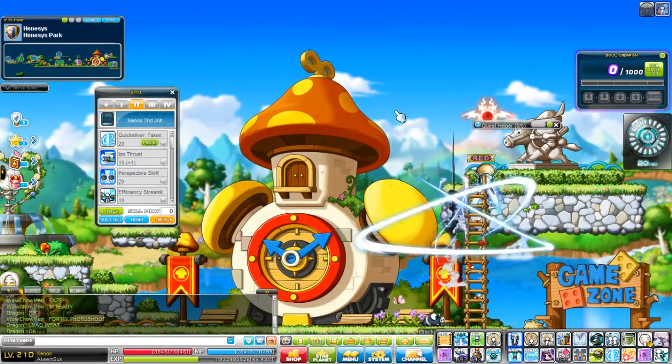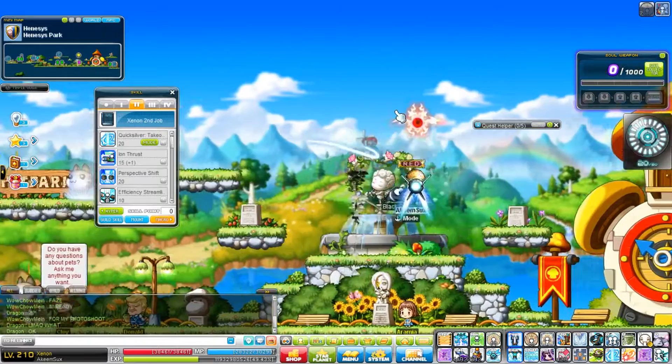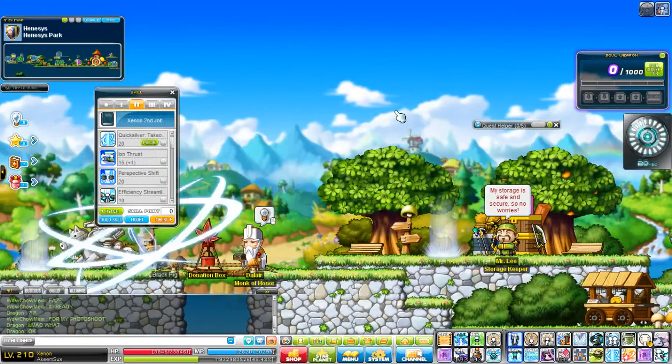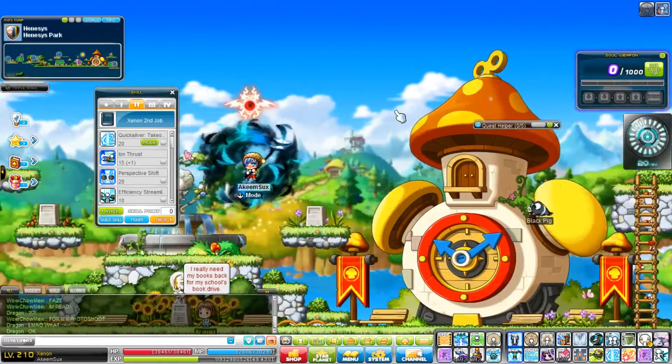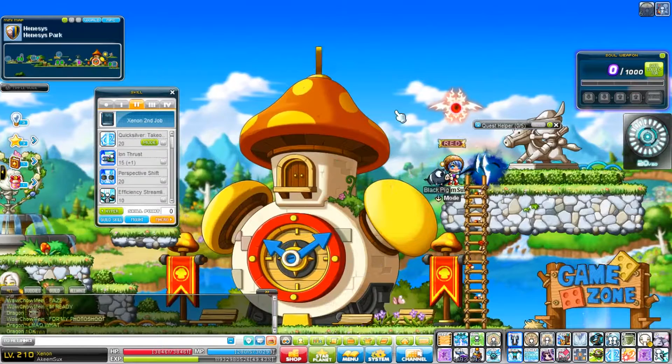This gives you a lot of vertical mobility. So you can flash jump, and if you have less ping than I do, you can flash jump into Quicksilver. You get lots of mobility that way — you can even keep your momentum. Either way, it keeps your mobility and it gives you really nice vertical movement.